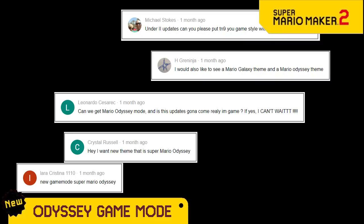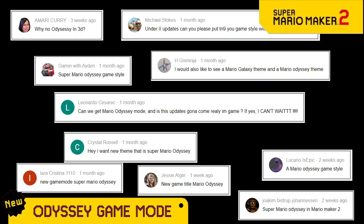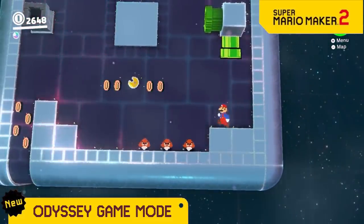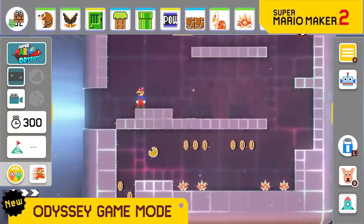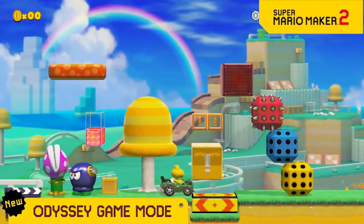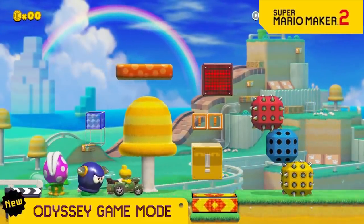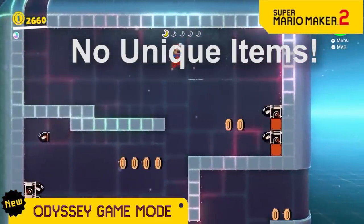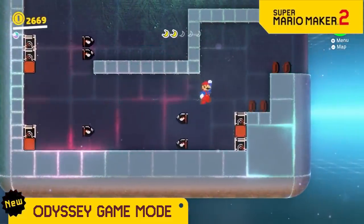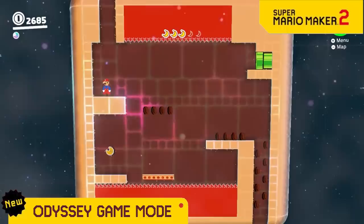A Super Mario Odyssey game mode has been one of the most common update suggestions, so we're finally delivering and letting you create levels that are based on Odyssey's 8-bit side-scroller minigames. Just place all of your items and enemies and press play. We noticed how upset fans were when they found out that a bunch of items and enemies are unique to only 3D World. So for the Odyssey game mode, we're making sure to not have any unique items at all. That's right — this mode is basically the same thing as the Mario 1 game mode and just looks a bit different. But that's how we knew you would prefer it.